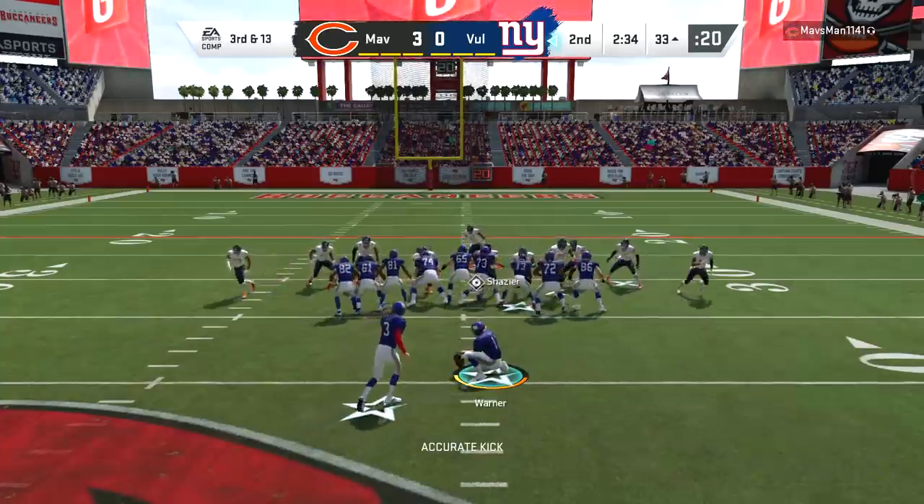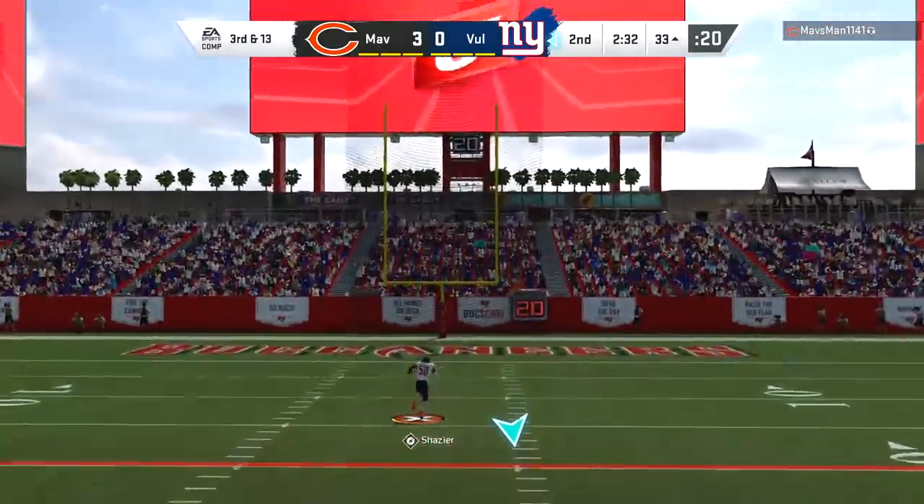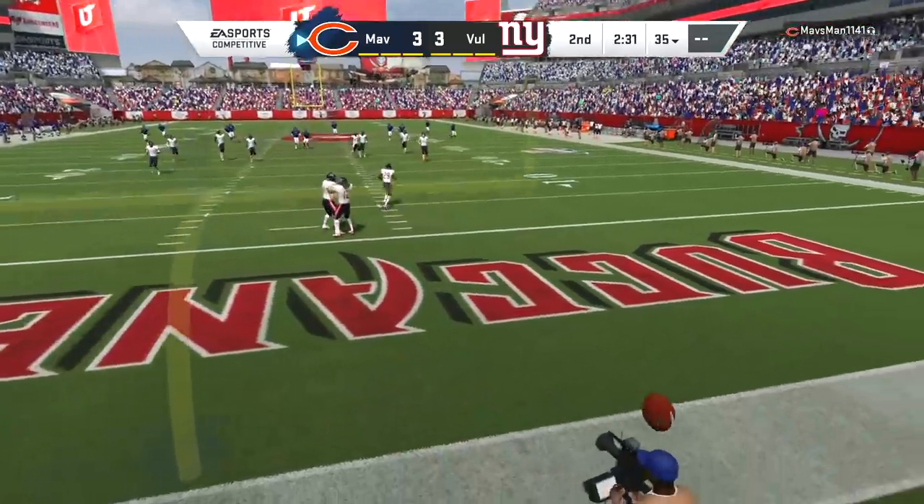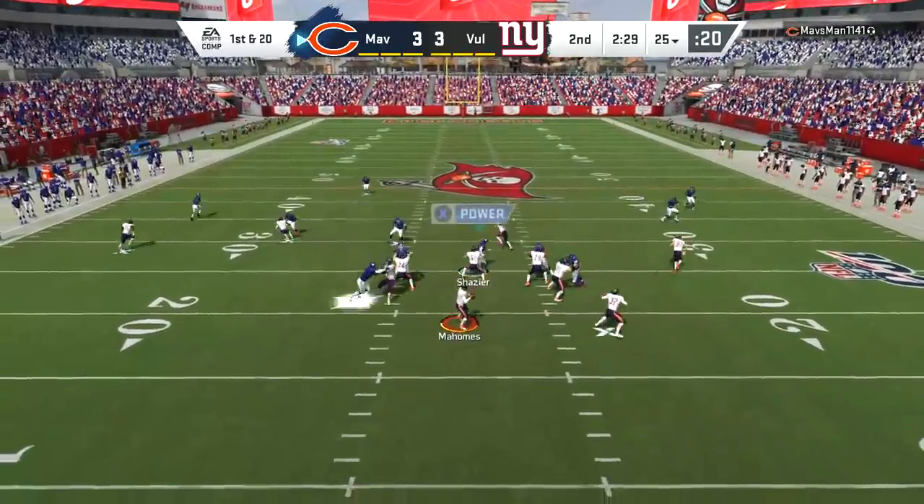Second down and 13, Kurt Warner dancing in the pocket and throwing that ball out of bounds. I did not want to get sacked out of field goal range — I just wanted to get some points on the board and kind of establish myself in this game, because we're kind of behind the eight ball from the start.